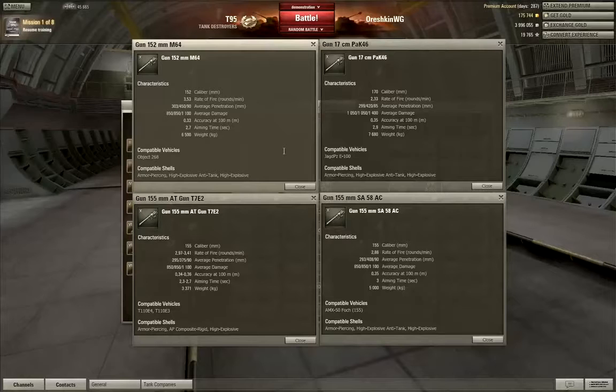As a rule, tank destroyers have some of the most accurate guns — they have little trouble singling out a target at 400 to 500 meters. The Object 268 happens to be the most accurate tank destroyer, and the rest of the Tier X TDs follow fairly closely behind it. Each of the new Tier Xs also have approximately the same penetration value, right around 300 millimeters. Theoretically, you can penetrate the frontal armor of any tank in the game.